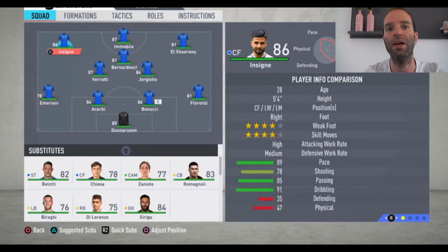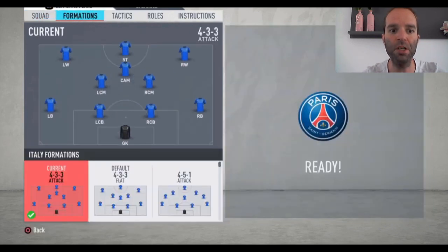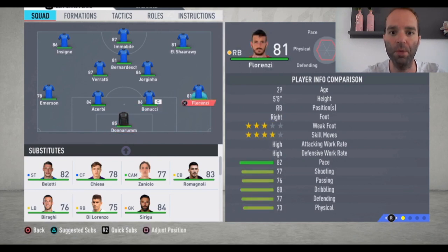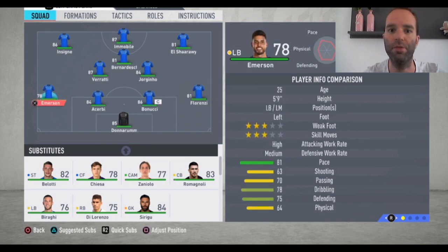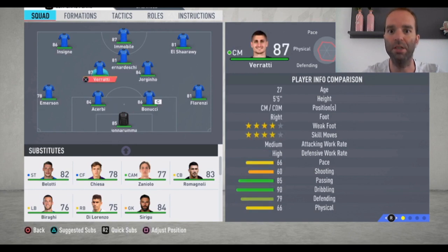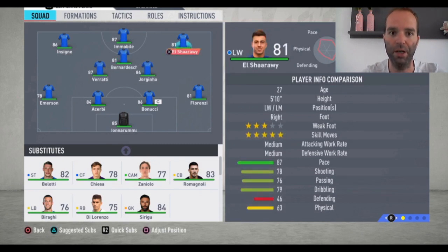Now we're going to the formation. The formation I'm using is a 4-3-3 attacking. The lineup: Donnarumma is the goalkeeper, Florenzi the right defender, Bonucci and Chiellini are the center backs, and Emerson is the left defender. Then Jorginho and Verratti are the central midfielders, Bernadeschi is the attacking midfielder, El Sharawi is the right winger, Immobile is the striker, and Insigne is the left winger.